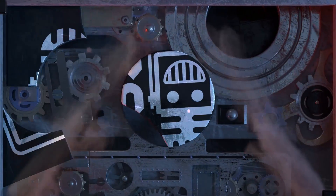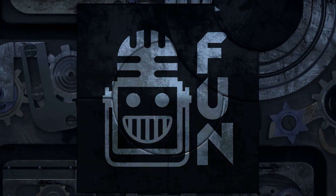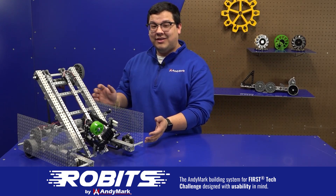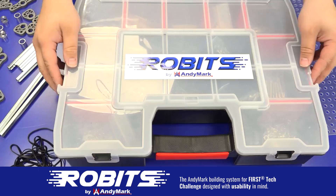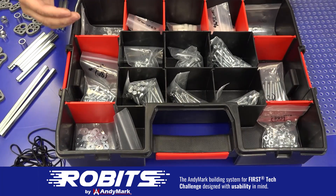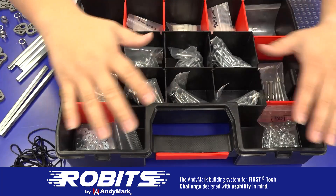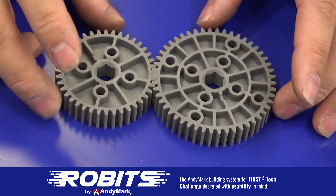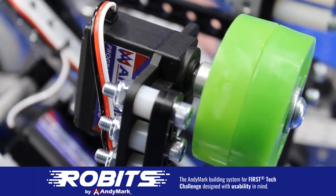This video on FUN is brought to you by viewers like you and also in partnership with the following. The new Robit system by Anymark can reduce complexity and enable robust builds. Parts align to a common one-half inch grid, simplifying construction and allowing alignment of both structure and motion components. Robits enables teams to always have the parts they need to complete a build. Head on over to Anymark.com/Robits to learn more and order today.